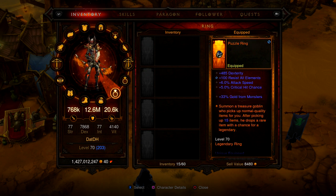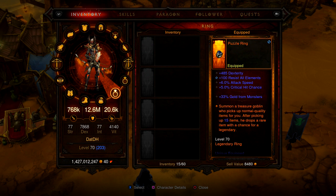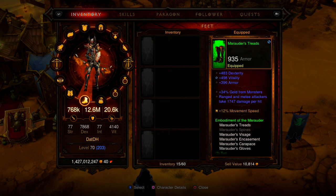The Enforcer gem increases the damage of your pets by 16.8%, and your sentries count as pets, so that's what I have that for. Puzzle Ring — I'm trying to reroll a socket on there. Marauder's Boots have pretty good rolls — I'm not going to complain since these were given to me, so I'm happy about that.